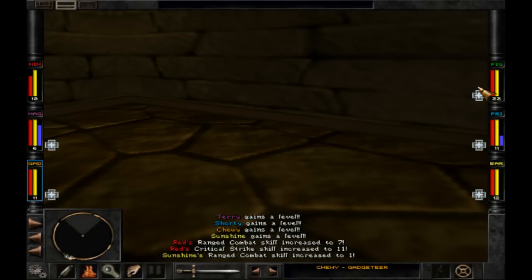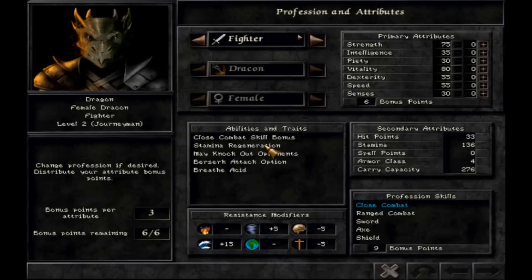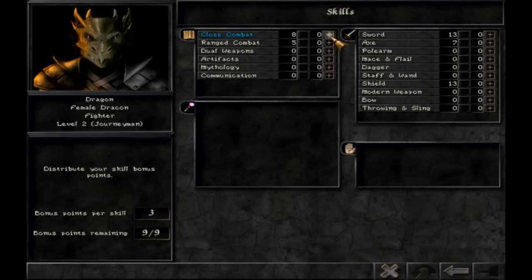In previous runs, that particular creature has team-killed or at least killed one of my players. I think we'll just sink it all into strength for now, maybe some speed. Let's do close combat and sword.